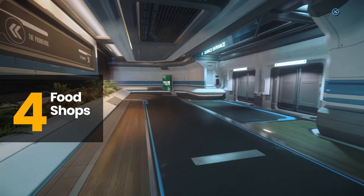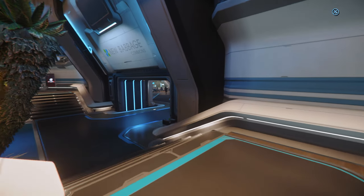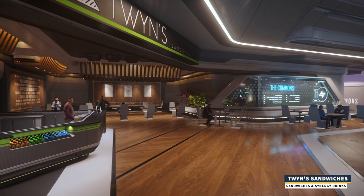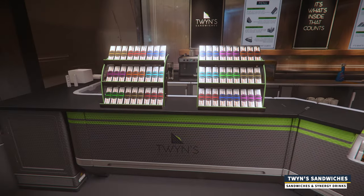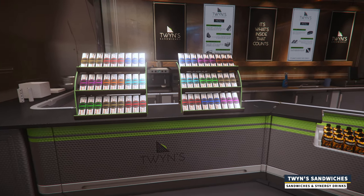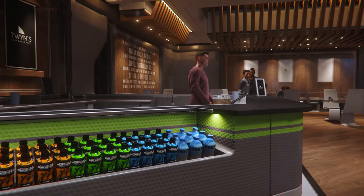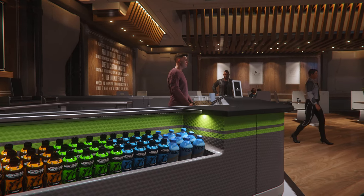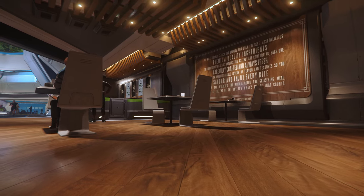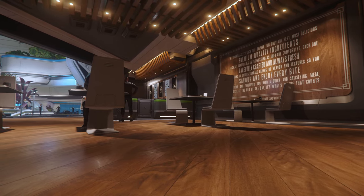Let's briefly share some of the restaurants you can run into in the game and what they generally offer. Number one: Twins Sandwiches. As the name suggests, Twins sell sandwiches. They also offer Vesta water and synergy drinks. The sandwiches only satiate hunger and have no buffs or debuffs. The synergy drinks satiate both thirst and hunger, though hunger is satiated for a near negligible amount. However, synergy drinks carry one of the highest, if not the highest, thirst-quenching HEI so far in the game.